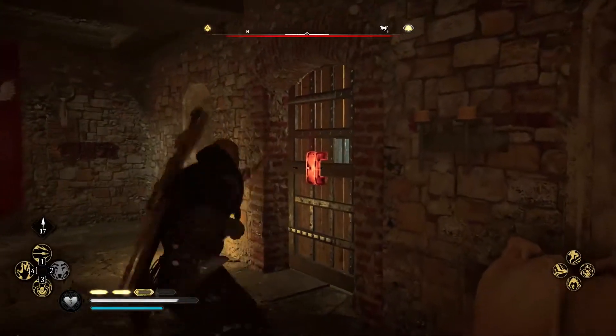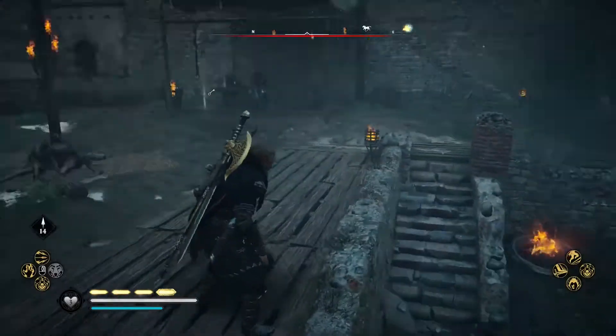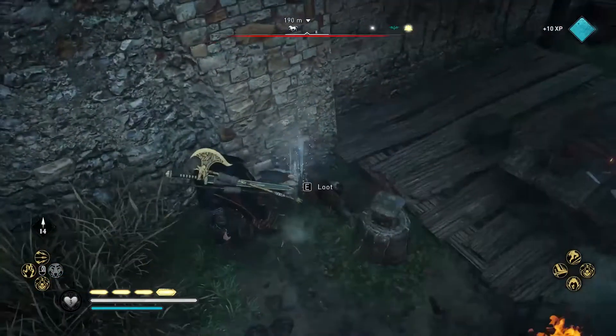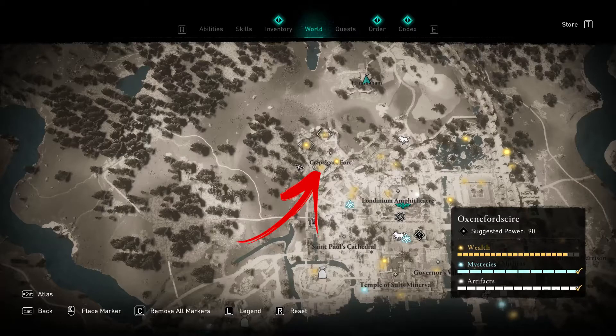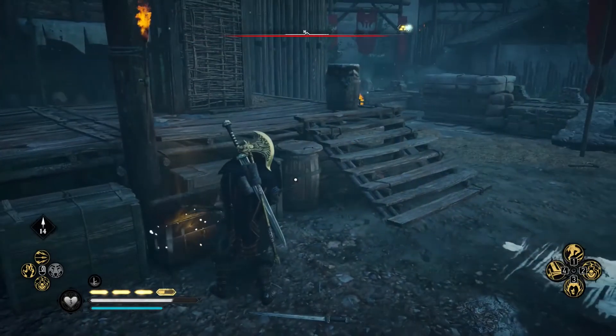Now open the barred door and let's move to the next location. For the ingot location, before opening it, defeat the enemies you will find here. One of the elite units has the key you need in order to unlock it. Not far from here, you also can find the last treasure chest near the staircase going toward the wooden cages.